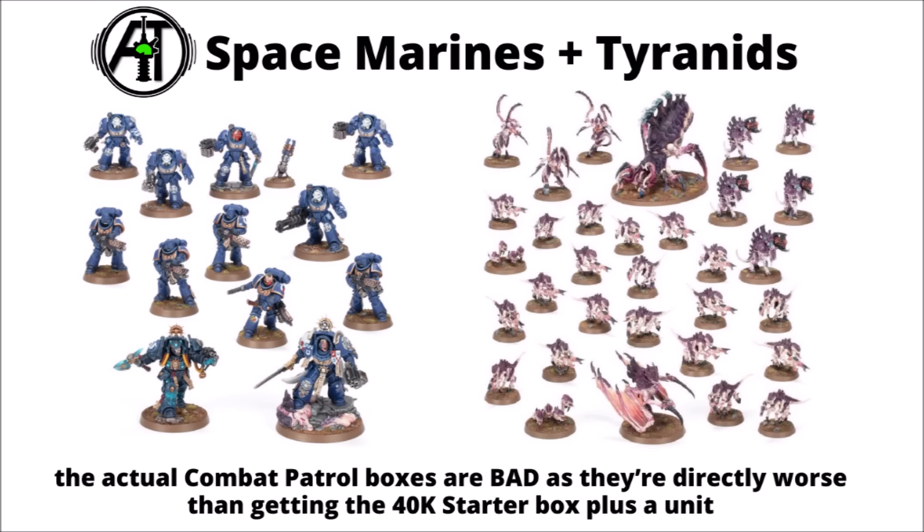The Tyranids box will probably look like an alright deal in 11th edition, but unfortunately both are kind of bad as they're directly worse than getting the standard 40k starter box set plus either the Terminator Librarian or the Barbgaunts to give you the full box set. In previous editions we had combat patrol box sets as a counterpart to the start collecting boxes. The Necrons and Space Marines had their Indomitus-style offerings, but also different combat patrols completely separate. Unfortunately in 10th edition that's not the case for Tyranids, though admittedly Space Marines have lots to fall back on with their chapter-specific combat patrols. These guys being directly redundant is hard to see as a win for the combat patrol box sets — more for the starter sets.